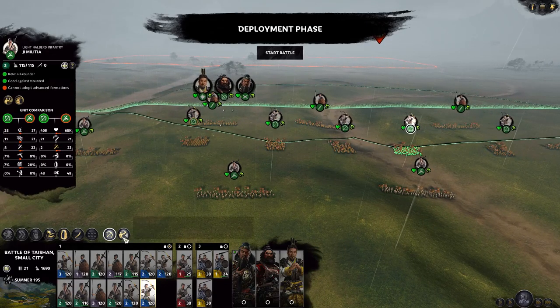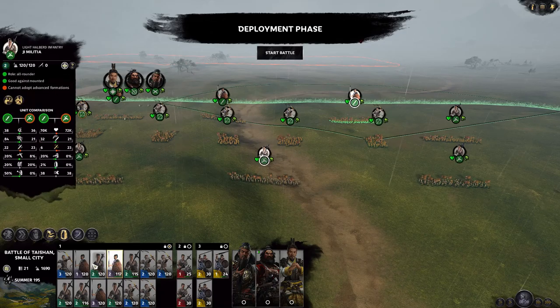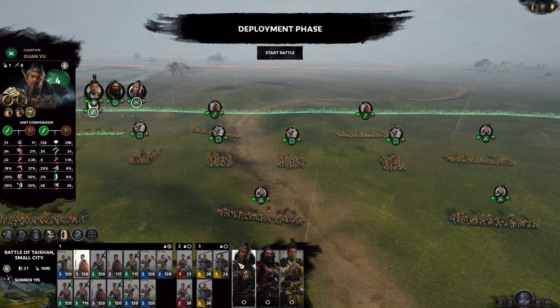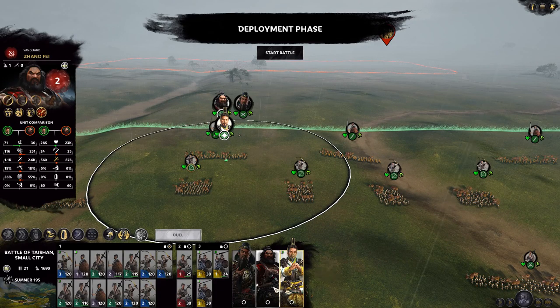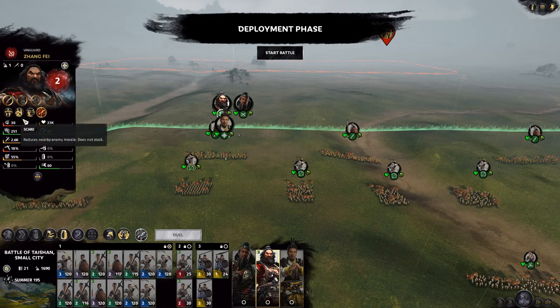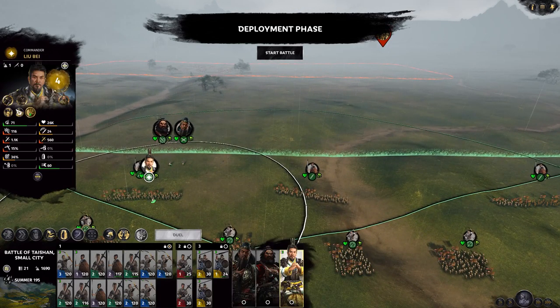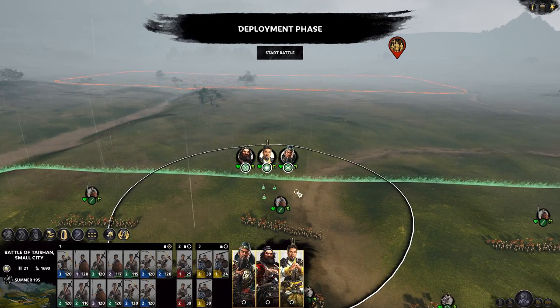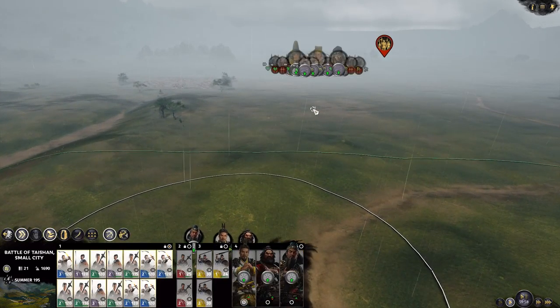I need to keep my archers alive as much as possible. Turn guard mode on — perfect. No formations — cool. We're just gonna have to do what we can. Range block chance 100%, provides morale bonus. Cannot target if not general, cannot use if engaged in melee. So this is for when you get stuck into combat — you can use this in melee, that's perfect. We just want Liu Bei — I don't actually know. Kind of want to take this battle to them before the reinforcements arrive.